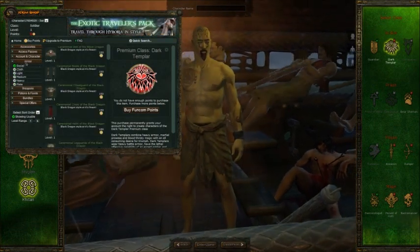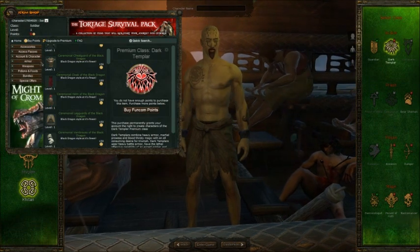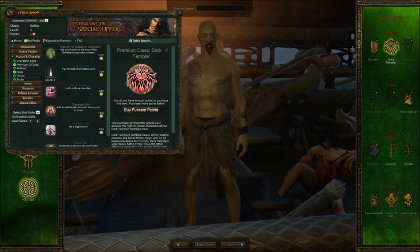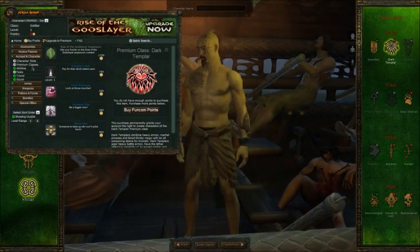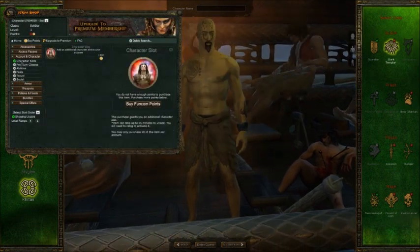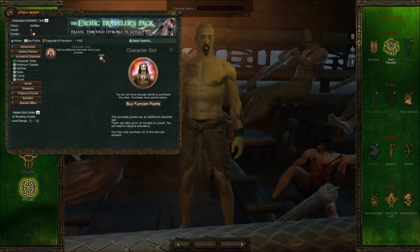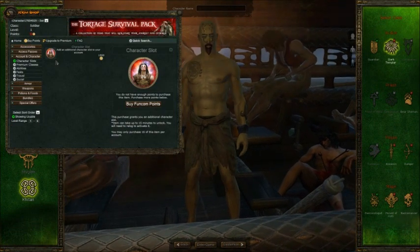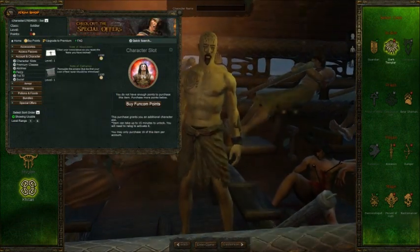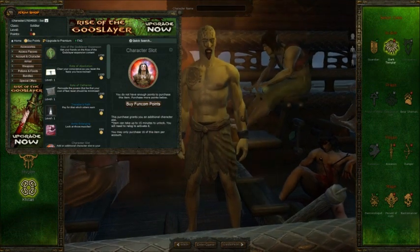Apparently there are no weapons listed yet, but that's no big deal — in EverQuest 2 when it went free-to-play, there were no weapons at first either. They'll show up eventually. To get an extra character slot it will cost you 1,500 points. Premium classes each cost 750 points. Extra abilities aren't available yet. If you guys are going to play this game for free, by all means go ahead.